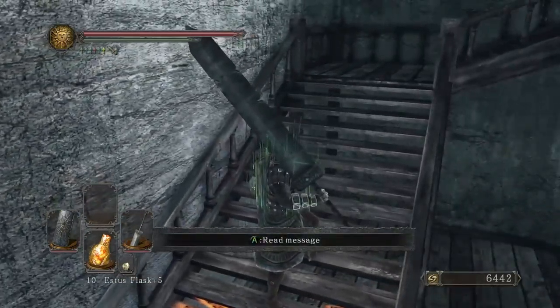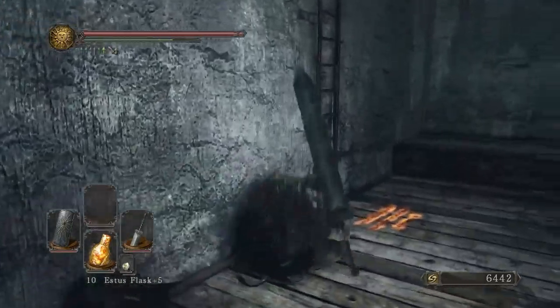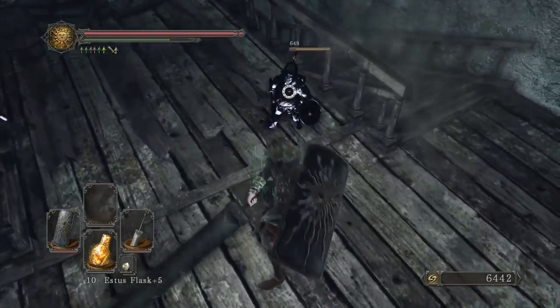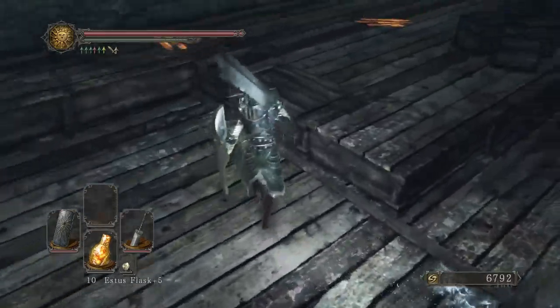Blue Tear of Stone Ring — useful for sorcery builds and mages. And also some Skeptic Spice, which will be useful in PvP later. So that's the first two levels of this area cleared out, and now for the next two.